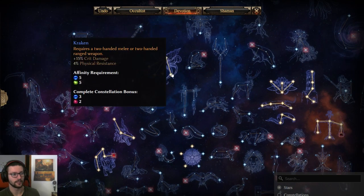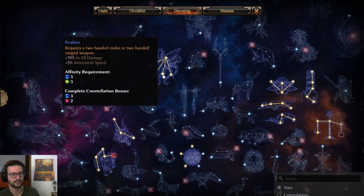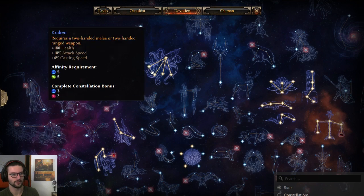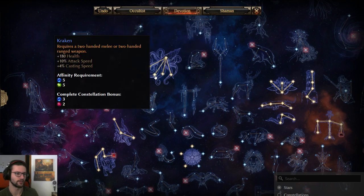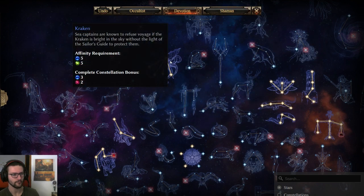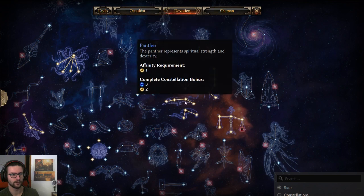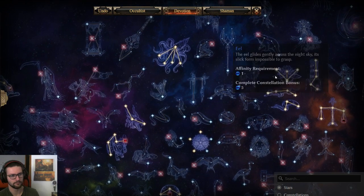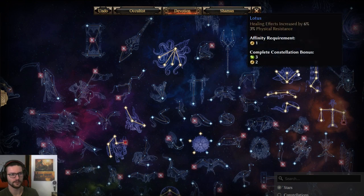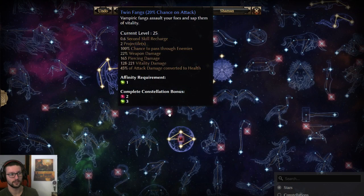We are still using Kraken even though it's not necessarily the best for a non-speed-based two-hander build — because the attack and casting speed aren't really required — but it also has pretty nice crit damage, total damage, and physical resistance, and it fits the devotion build nicely. So yes, still using Kraken — really good for two-handers in general. Then we have the fillers: Lotus, Panther, Eel, and Jackal. Lotus also gives you additional physical resistance.